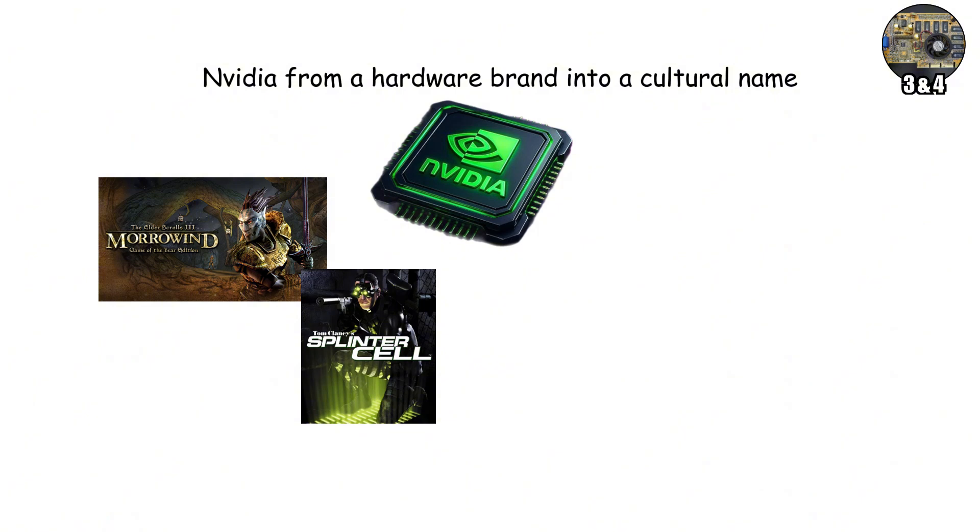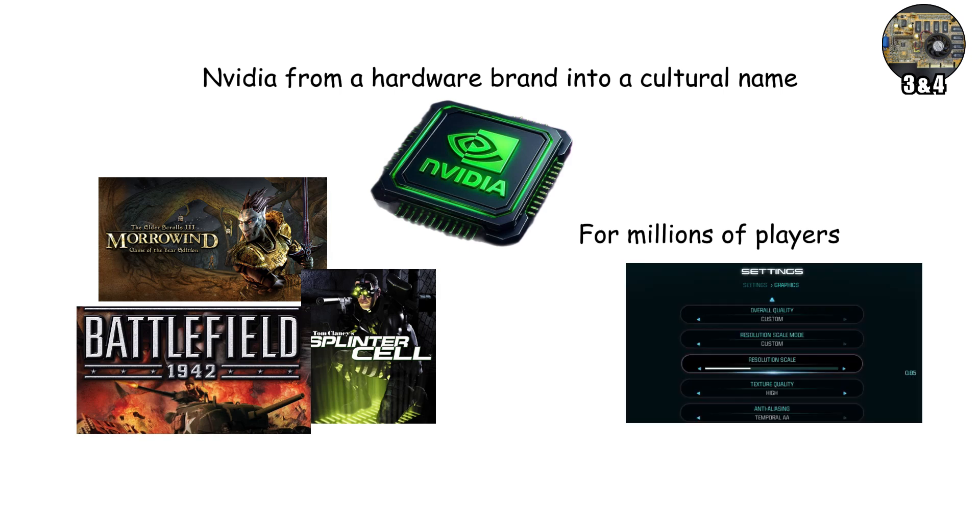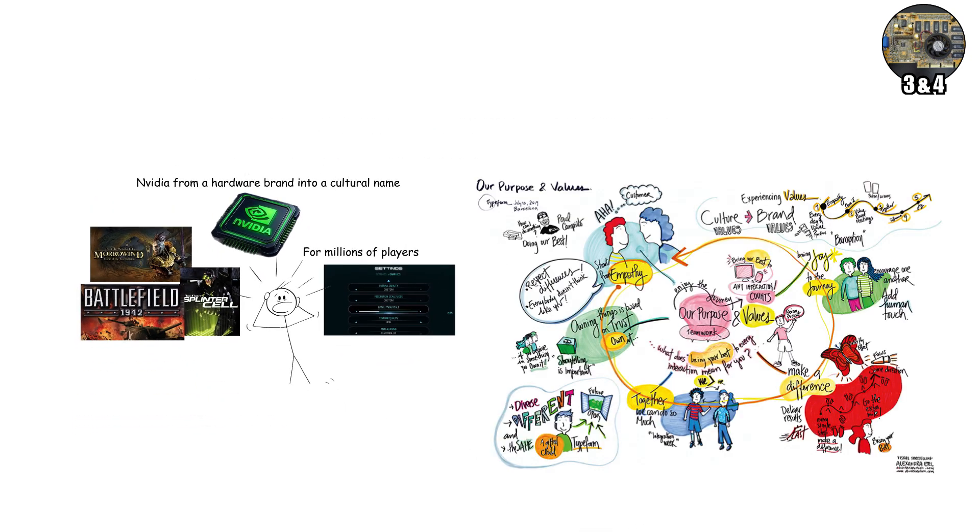Games like Morrowind, Splinter Cell, and Battlefield 1942 showed what was possible. For millions of players, this was the first time graphics made them stop and stare. The future of visual storytelling had truly begun.